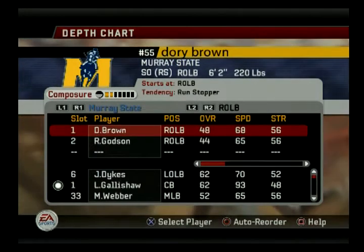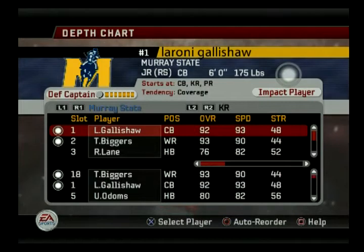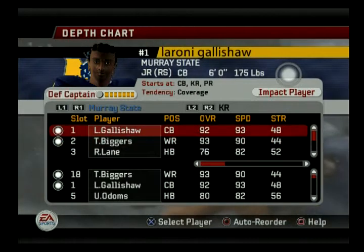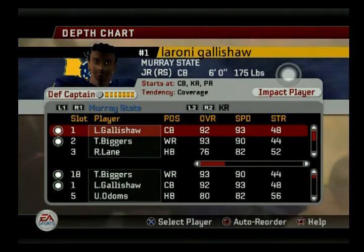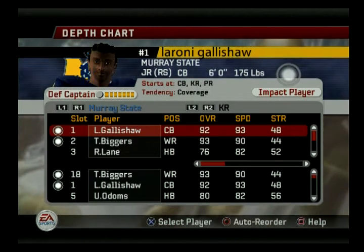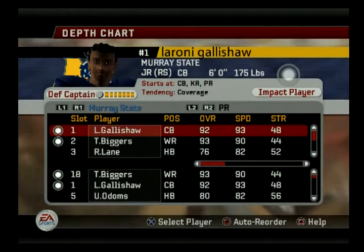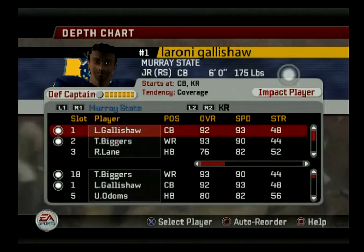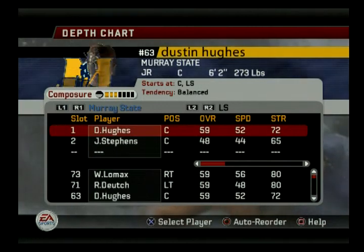Let me look through the rest. My safeties look okay. As you can see, we've got Galashaw and Biggers — they're going to be my kick return and punt return guys. It just makes sense; we don't have anybody else to do it. For whatever reason, Galashaw can't catch well, so Biggers has a much better catch rating. If Galashaw starts fumbling on special teams, I'll just switch. I'll let Biggers be my starting punt returner at least. I don't mind Galashaw on kick returns because you rarely see them fumble the kickoff.